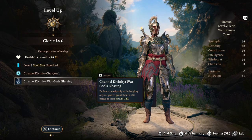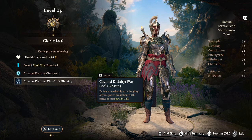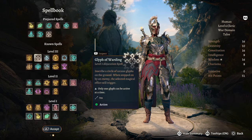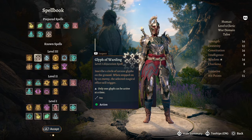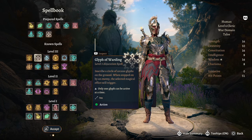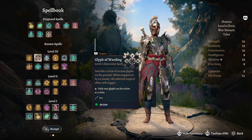At level 6 we have access to another Channel Divinity — Channel Divinity: War God's Blessing — where you can grant an ally a +10 bonus to their attack roll. For a spell we're going to take one of my favorites: Glyph of Warding.